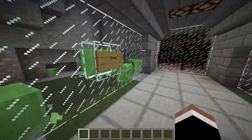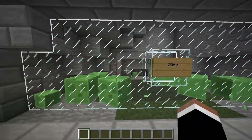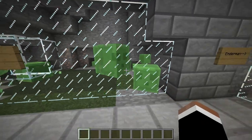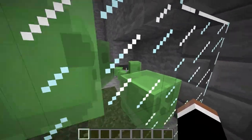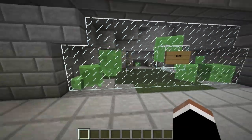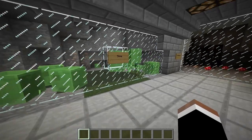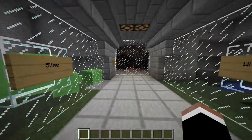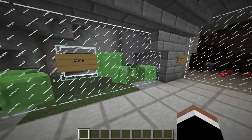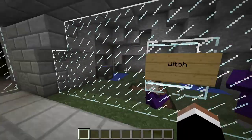Onward to slimes. They spawn in swamps and in really deep underground places. They will split up into smaller things — there are a bunch of different sizes. Once they get to the smallest size, they will just die and drop slime balls. They're not that hard to fight; you can take them all out pretty easily with a sword.